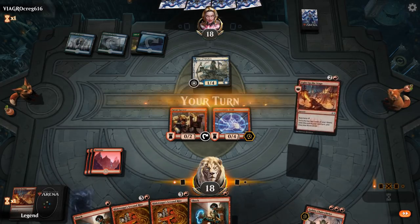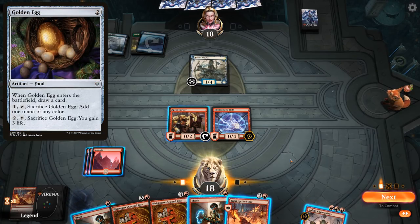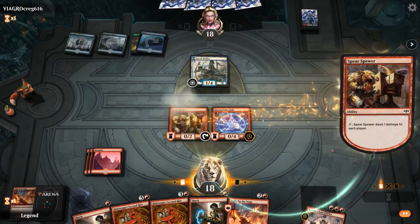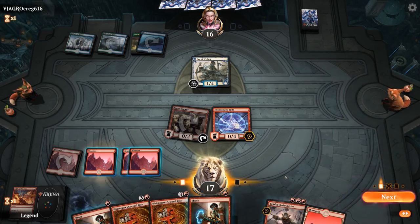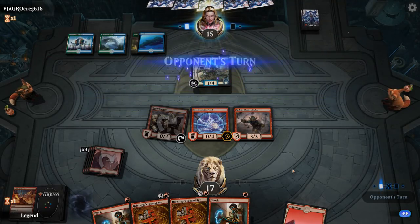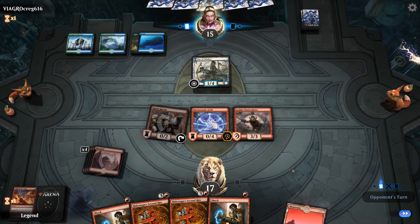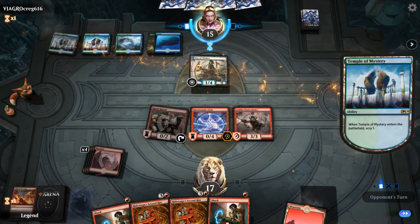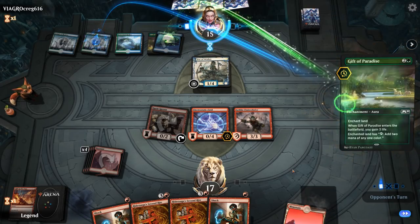Gift of Paradise — opponent gains 3. So this might be the Flood of Tears Omniscience combo deck, which can have a bunch of Gift of Paradise and maybe Golden Egg to gain life. We drew another Light Up the Stage. If we find a land I can also play Chain Whirler. Two lands — perfect. So next turn I can deal one with Spear's Pure, Shock is 3 more, putting opponent to 11, and then Second Ride with Field in play is lethal. If they don't gain life or interact meaningfully we could kill them.